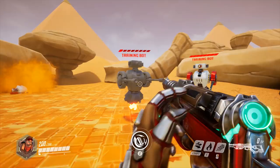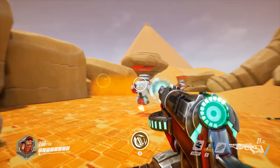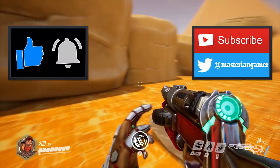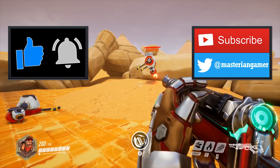And with that, thank you all for watching! I've done several of my own hero concepts for characters like Demon, Echo, and Junker Queen, so feel free to check those out, linked in the description and cards on screen. Let me know your thoughts on Blair, the playable DPS hero, by commenting down below. Do you think he'd make for a nice fit in Overwatch? Or maybe you've got some of your own ideas about how to possibly improve him? Either way, be sure to leave a like if you enjoyed this video, share it with your friends, subscribe, follow me on Twitter, and hit the bell to never miss any of my future Overwatch content. This is Master Ian Gamer signing off, and until next time, have a great day!